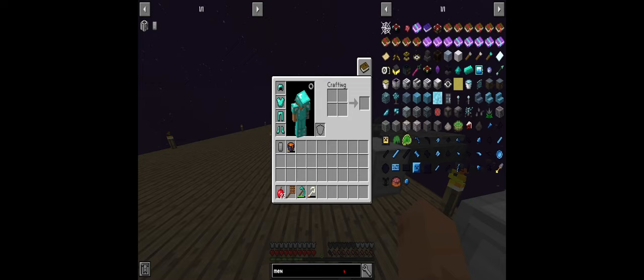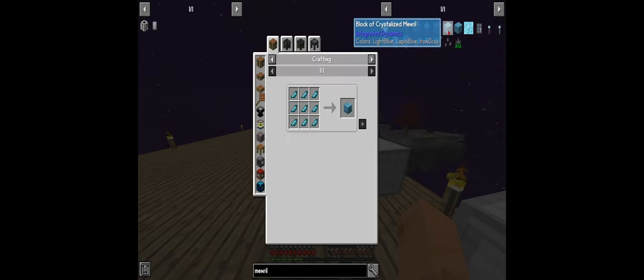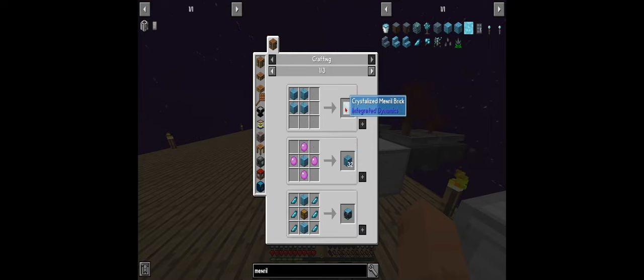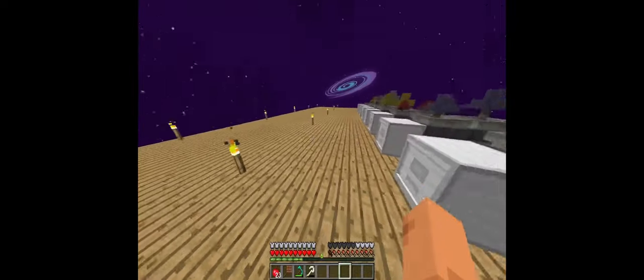With the mineral tree you can build mineral blocks - you get these chunks which you craft into a block. You can use them for variable storage, batteries, or a logic programmer. Does anybody know what a logic programmer is? Comment down below if you do.